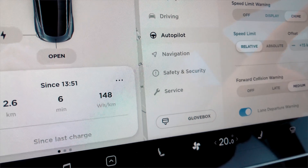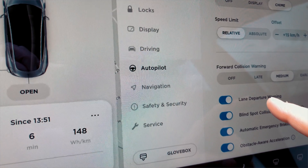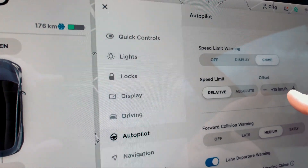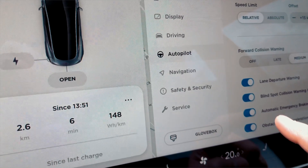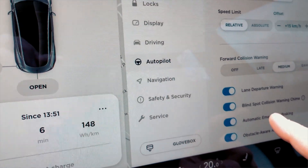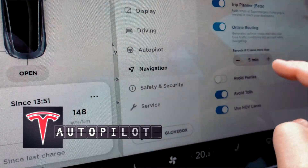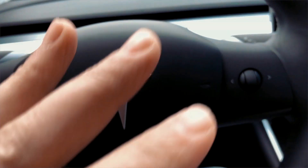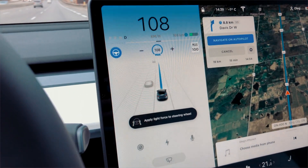The other things we have are lane departure warnings — I set mine 15 kilometers over the speed limit relative to the current speed limit. Automatic emergency braking and all safety features should stay on, don't turn them off. I also have Navigate on Autopilot active — as you can see my hands are off the wheel and the car is driving on its own.